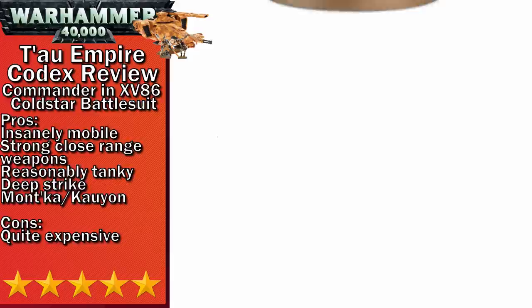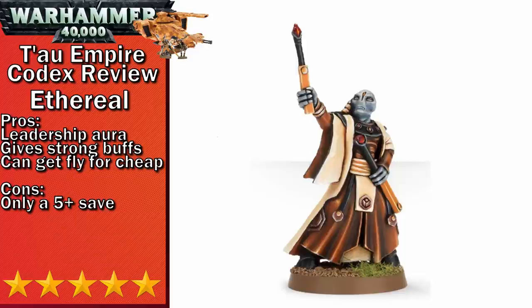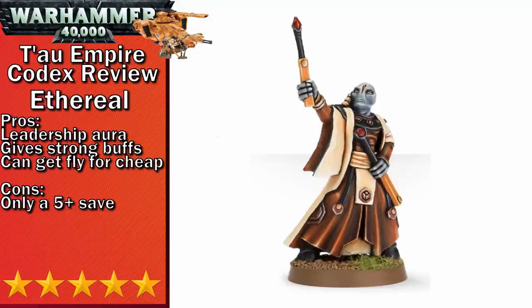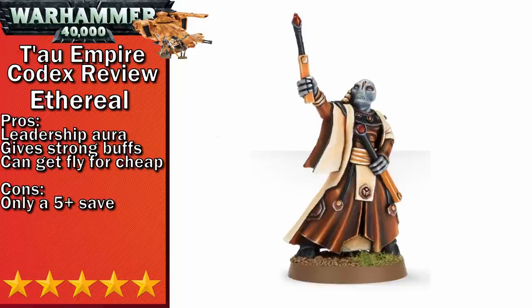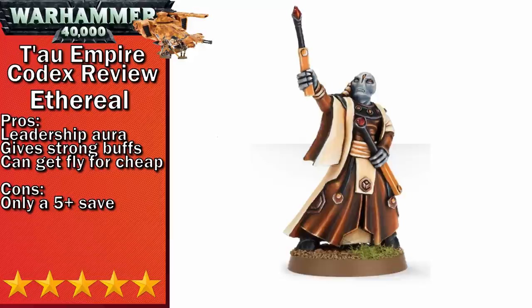Next up in five-stars is Ethereals. Ethereals are great because they set the leadership of nearby units to nine, significantly improving the normal leadership seven that Tau are dealing with. Beyond that, they have the Invocation of the Elements ability, which is where most of their power comes in — four different abilities you can choose from in the movement phase to give buffs to nearby infantry and battle suits. The best of these, in my opinion, are Sense of Stone for a six-up ignore wound, and Zephyr's Grace, which allows you to re-roll the dice to advance. Storm of Fire is also pretty good if you can guarantee you won't be moving the nearby units, however in eighth edition you need to stay more mobile.